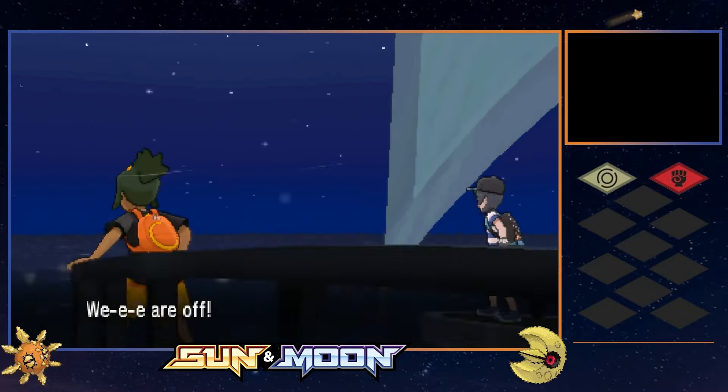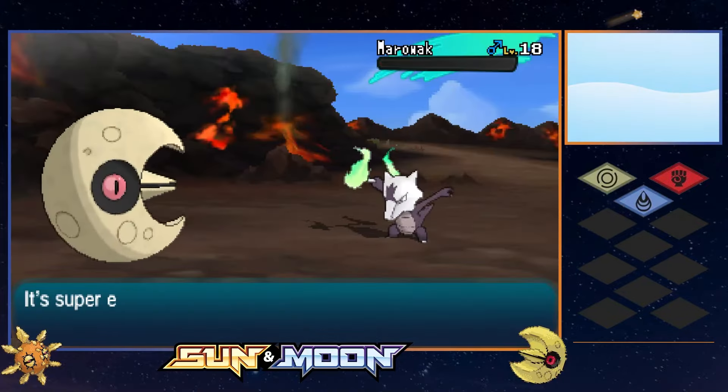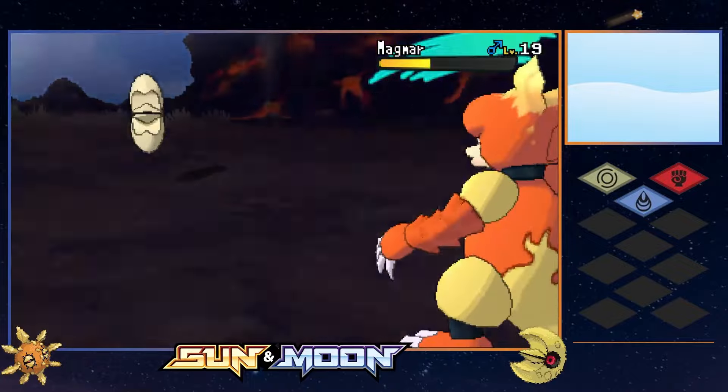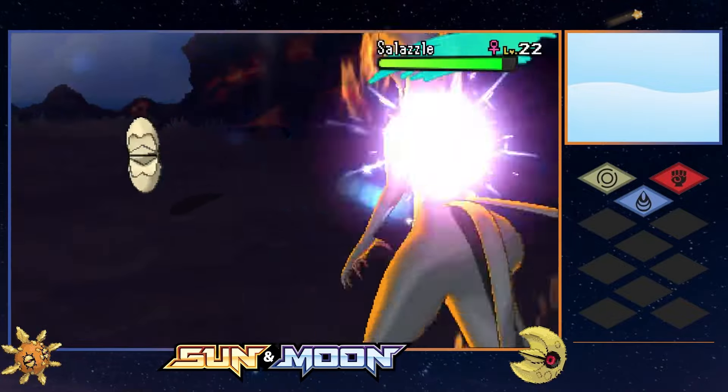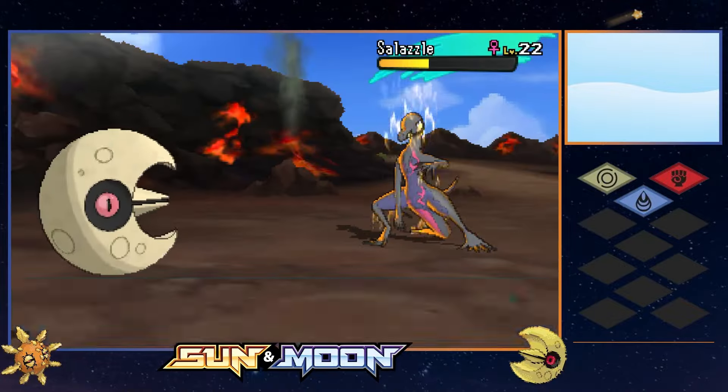The Fire Trial was next, and on paper this should be the easiest of all seven trials - and that was pretty accurate. Two Alolan Marowak and Magmortar were easy one-shots for Moon. Salazzle did survive the first hit thanks to stat boosts, but Toxic wasn't nearly enough to avoid the inevitable victory for Moon.